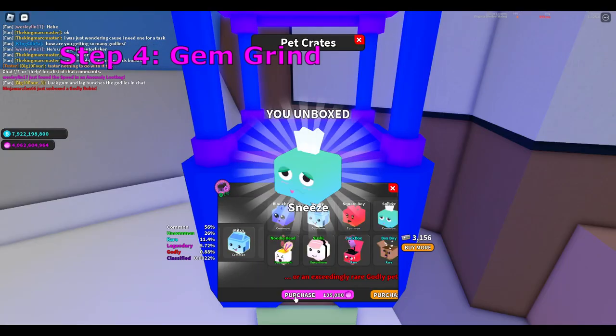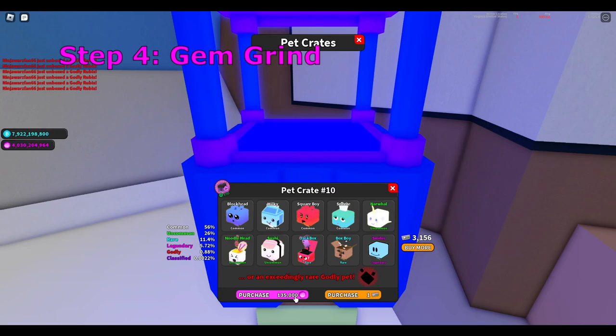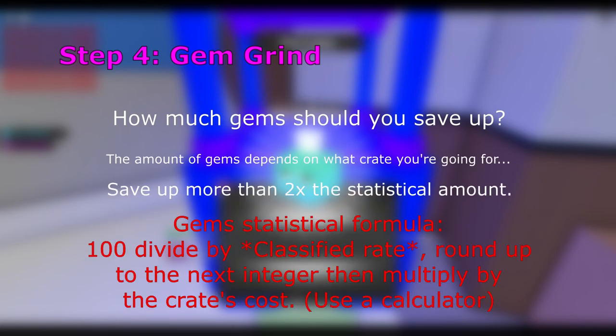I highly recommend trading for those rift gum resources rather than grinding, because grinding will probably take longer than the rebirth grind altogether. The rift and bag method is only one-time use, so use the rift gum wisely. As for how many gems you need: the formula is 100 divided by the classified rate, rounded up, then multiplied by the cost of the crate. This gives a rough estimate. I also recommend aiming for at least two times that number to give yourself a better chance — in other words, go over the statistics.